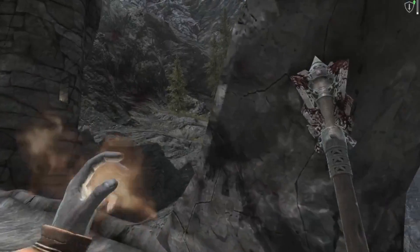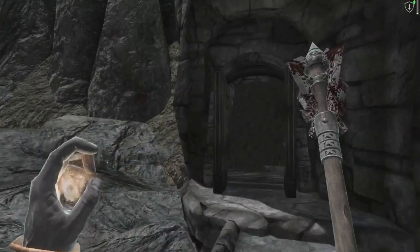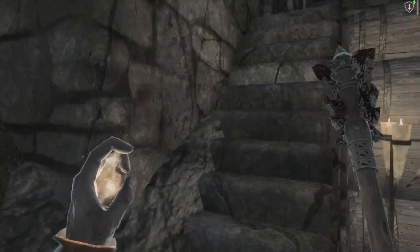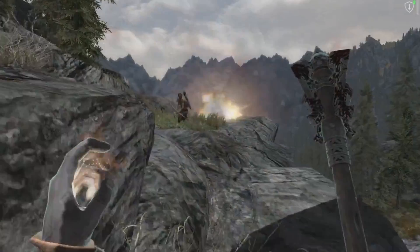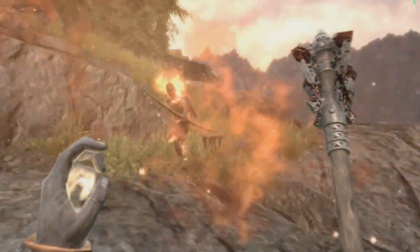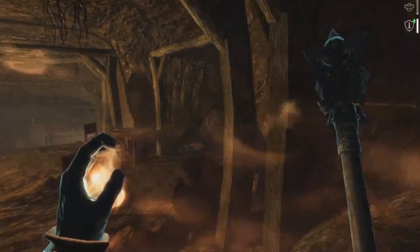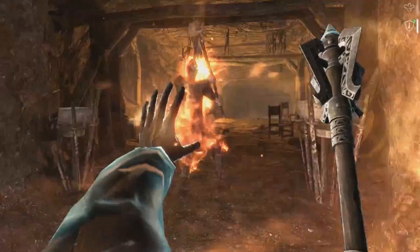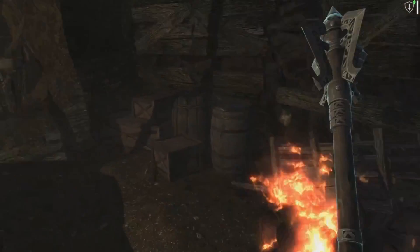Enchant your jewelry with anything that decreases magic costs for Destruction, Alteration, or Restoration to make sure you can cast your spells constantly. For spells, in Restoration you want a Healing spell and a Ward spell to be able to fight other mages. For Destruction, I use Fire spells — Fireball or Firebolt are really good. And you need your Flesh spells from Alteration to stay alive.